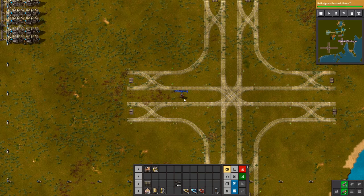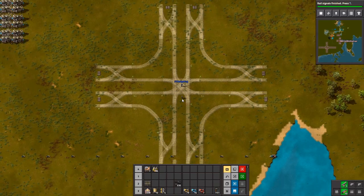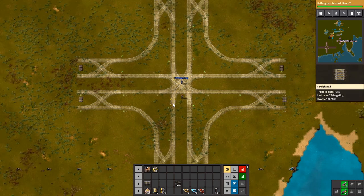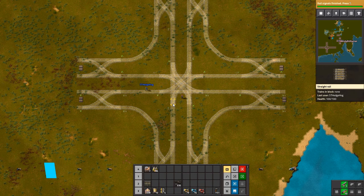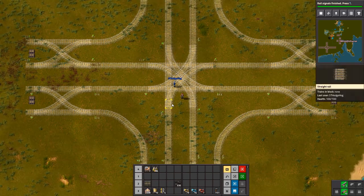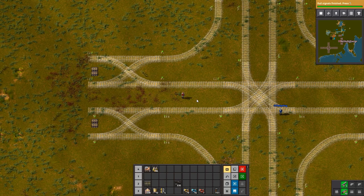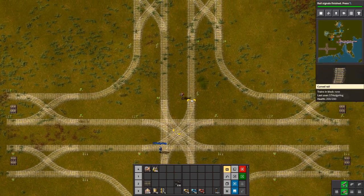We were trying to figure out how to get a crossing working, and this is what we came up with. I think I need to change the center bit — instead of starting here and going up, it should start further back so that the center piece doesn't get completely shut off. If it starts further back, it would only turn off these three, and then the other side can work. Making the gap here one wider and the gap in the center one wider might help.